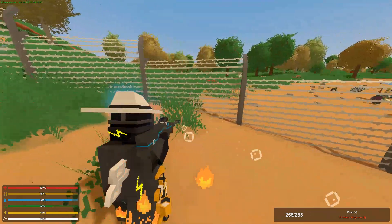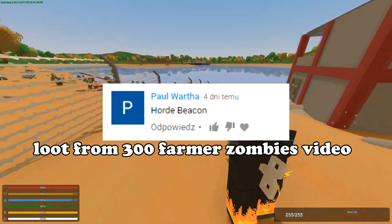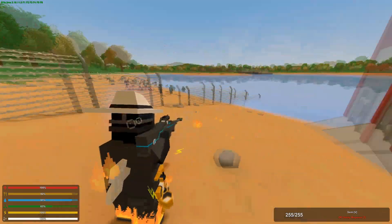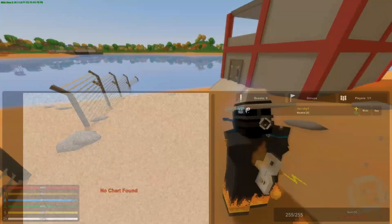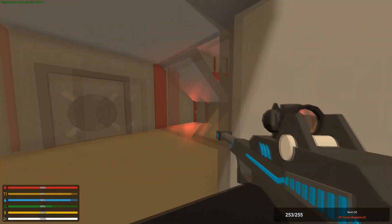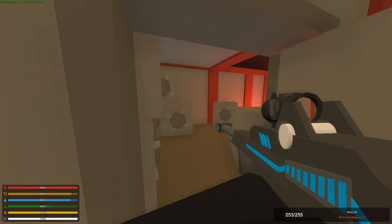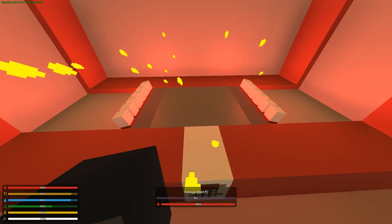Hey what's up guys, this is Danabee here. So in my last video somebody commented that I should do loot from a certain amount of horde beacons, so I decided to only do 50 since I think 300 would take way too long. I built a little fortified base at Taylor Beach. I'm just gonna show it to you guys and then I'll start doing the horde beacons. As you walk in there's some stairs, and in here is the place where I'll place the horde beacon.